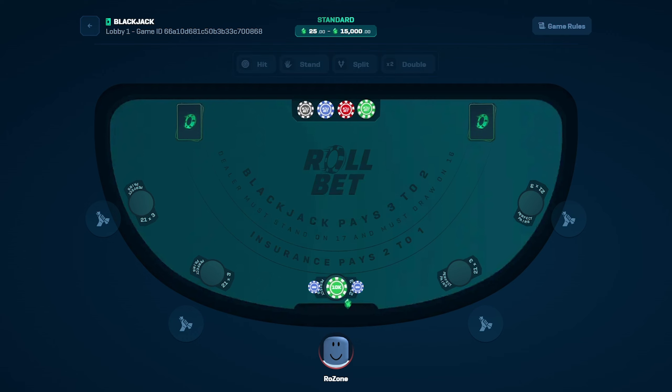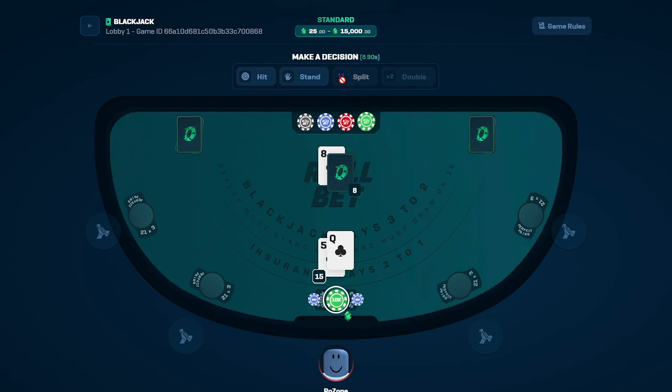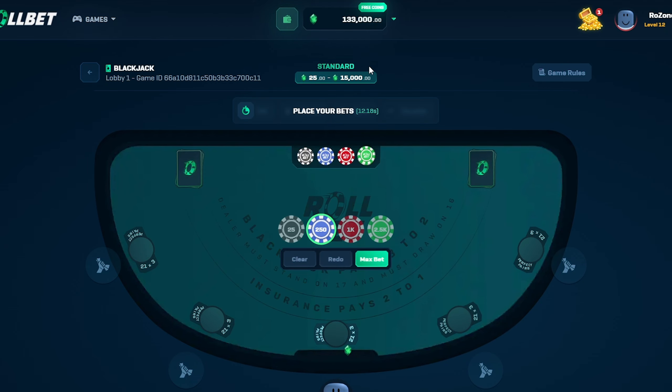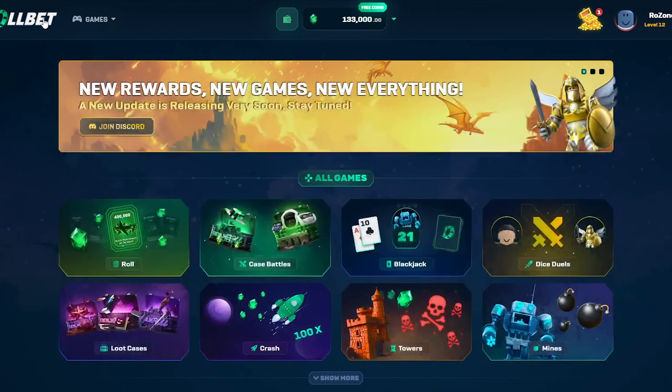And it paid — that was good, we made a lot on that. Let's do one more. Okay, that's not good — 15 against 8, we've probably lost. But we didn't — oh my god, we won! We're now at 133,000. That's pretty good.